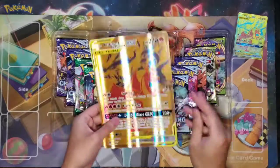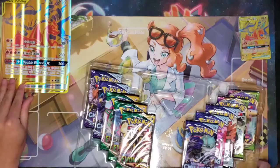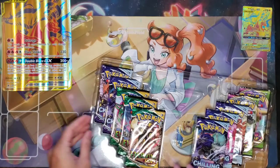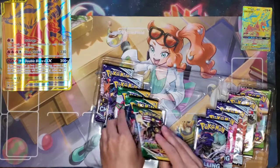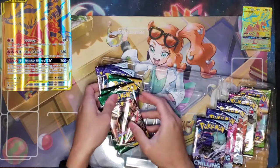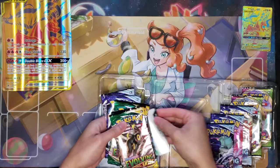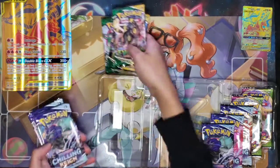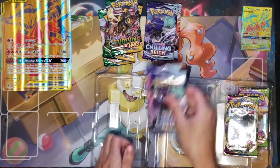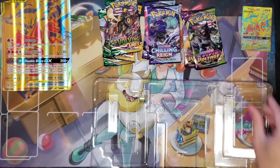We've got the jumbo card right here. Crumb said the jumbo cards look fake, but it's a jumbo card — I guess they use a different material. Right off the bat we've got some Evolving Skies. So we've got three Evolving Skies, five Chilling Reign, and two Vivid Voltage — ten packs total. There's also the code card, which I'm going to hide.